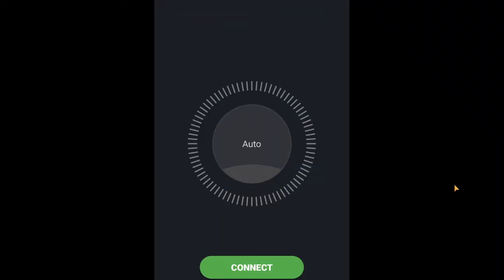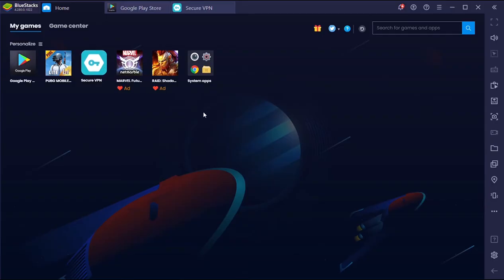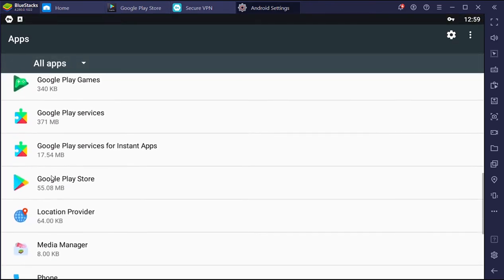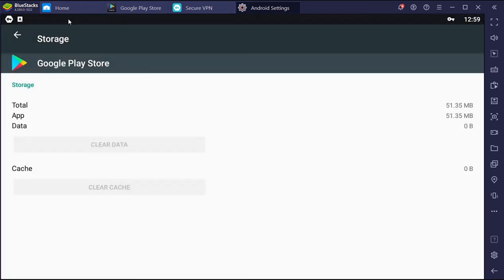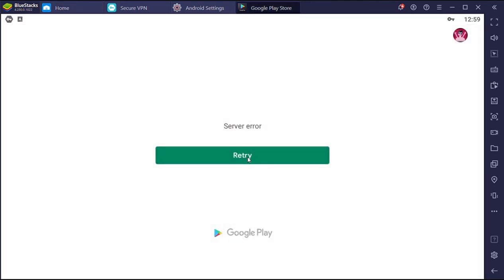Scroll down, then click auto click, select. When you go to Settings, you can go to Play Store, then click OK and click main.